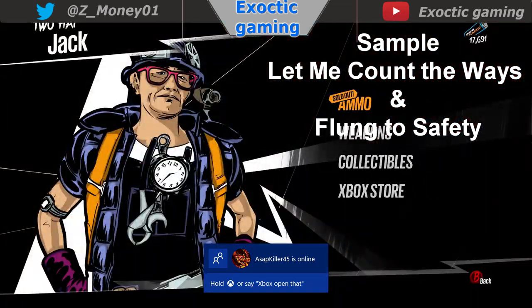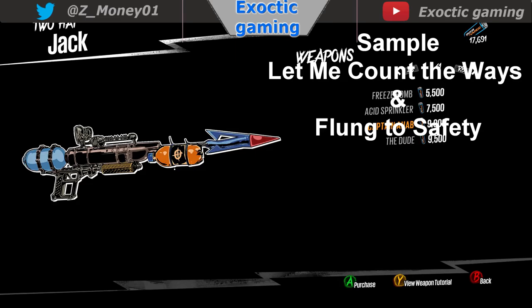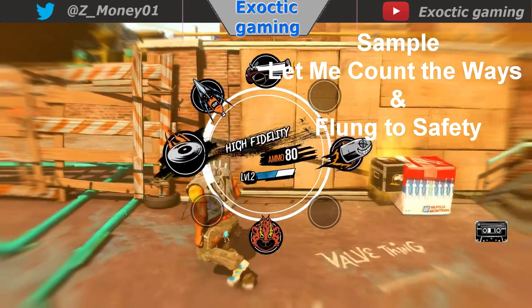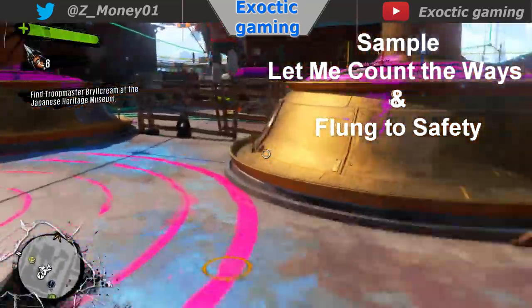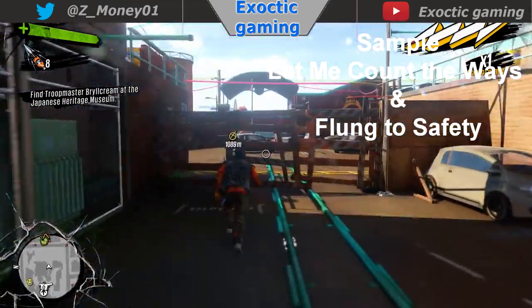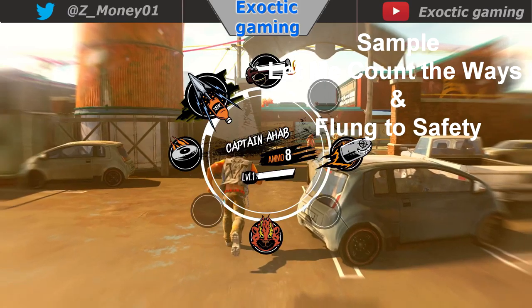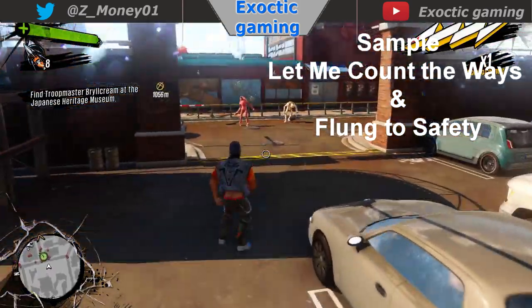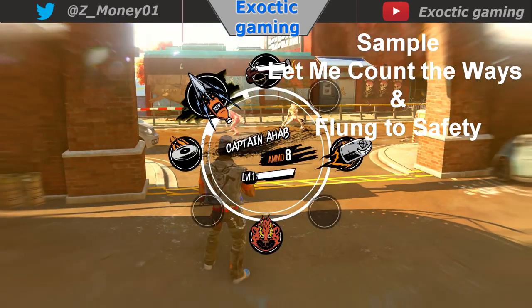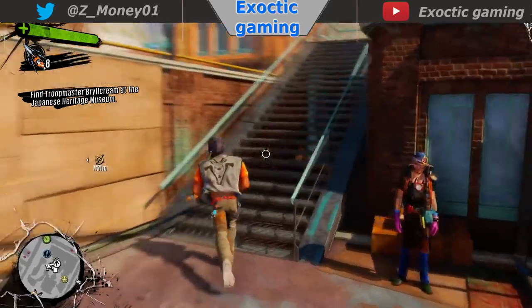And then we got 'Fling to Safety' — kill 100 enemies by flinging them into any danger using the spring trap. It's like a board that when the zombies hit it, it flies up. I recommend going to this vendor nearby, and the guy will sell you this gun that shoots orange soda, and zombies are attracted to that. You don't have to buy it — it's just a recommendation to make it easier. The guy sells you the soda bottle and everything.